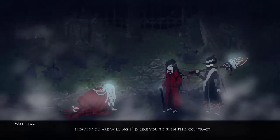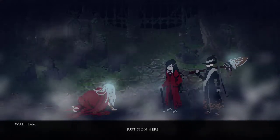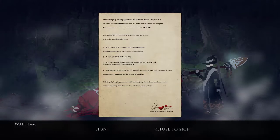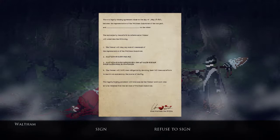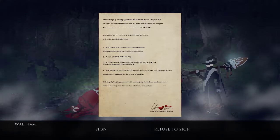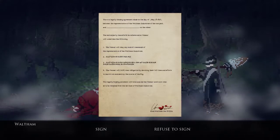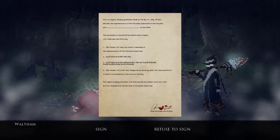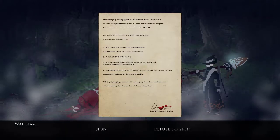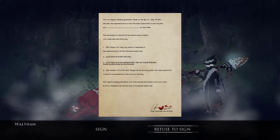This guy's obviously in dismay. 'Now if you're willing, I'd like you to sign this contract. You'll freely walk the land, something that many can't say in this place. Just sign here — this is a legally binding agreement made on the day of May 18, 1987, between the representative of Walton Industries and blank. The second party, henceforth referenced as Velmar, will obey any and all commands of the representative of Walton Industries.' Some clauses are written in an unreadable script. 'The Velmar will fulfill their obligation by devoting their full time and effort to search out and destroy the source of the fog. This legally binding document will hold and aid the Velmar until such time as released from the service of Walton Industries.' I'm gonna refuse to sign that.